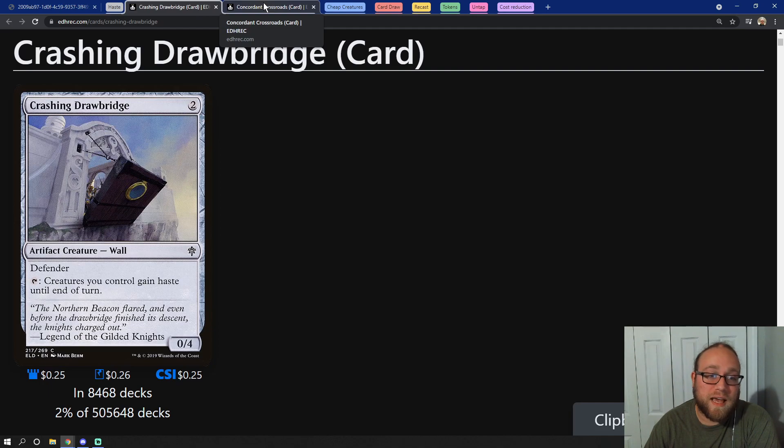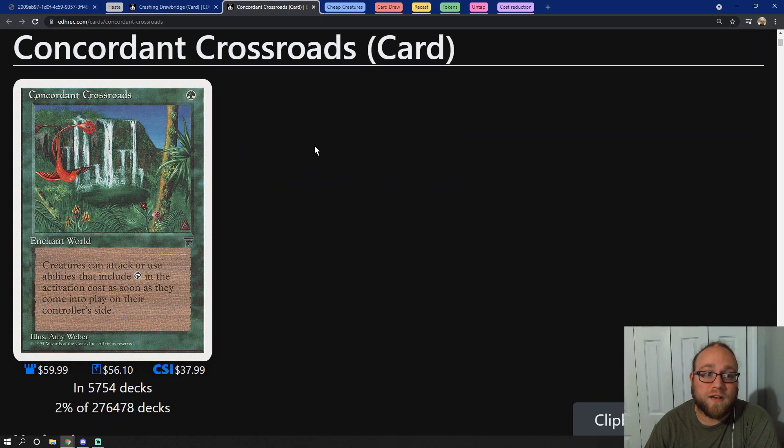Then of course there is a green card that costs one mana called Concordant Crossroads, and basically this gives all of our creatures haste. Now keep in mind it's a one mana card, so you want to make sure that you use it on the turn that you plan on storming off and putting out your commander along with all of those tokens, because it's actually a world enchantment which means it's going to give all creatures haste, not just your own.